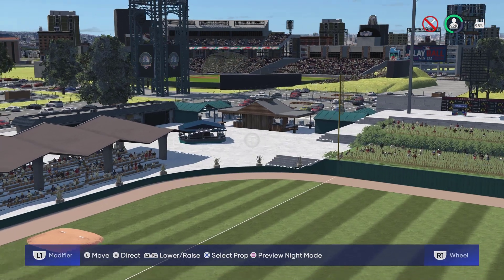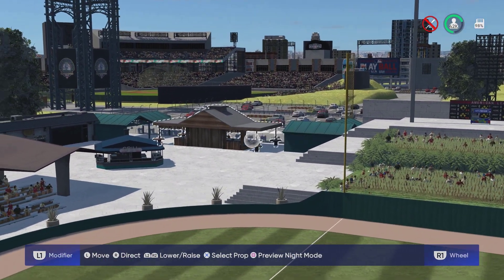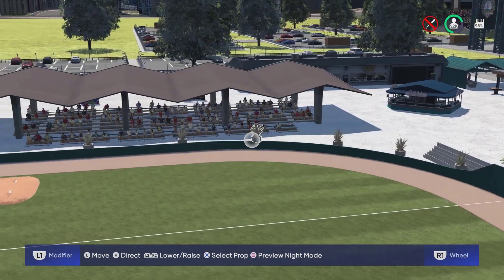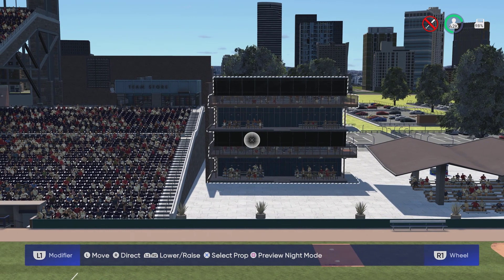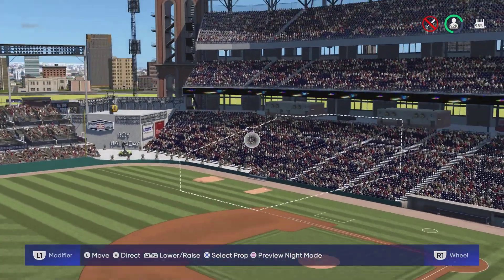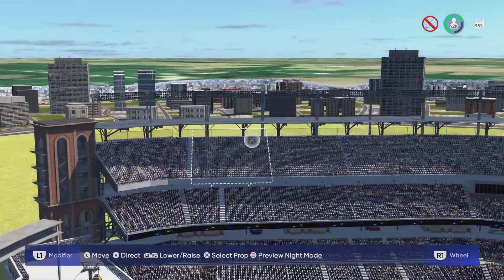Moving over to the foul territory on the field, we have a bunch of concessions with some ticket entrances. We also have a shaded area over here with some seats, plants wrapping around the fence, and then a four-deck restaurant in this open area — really nice view from it. The same lights that wrap around the outfield also wrap around the top of the stadium.